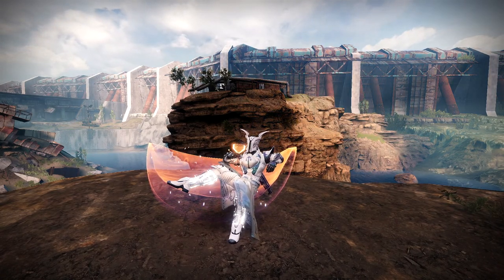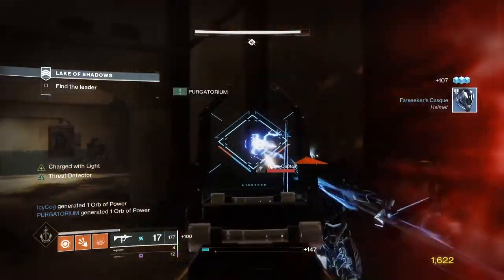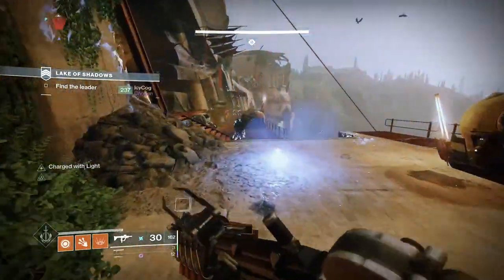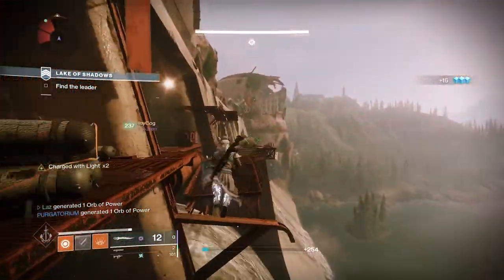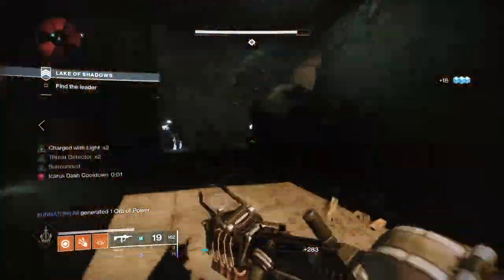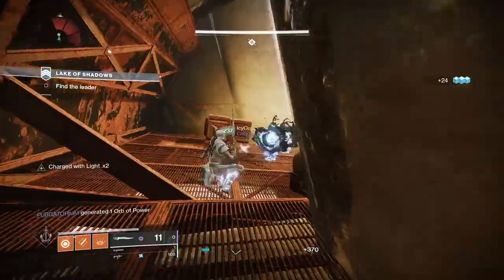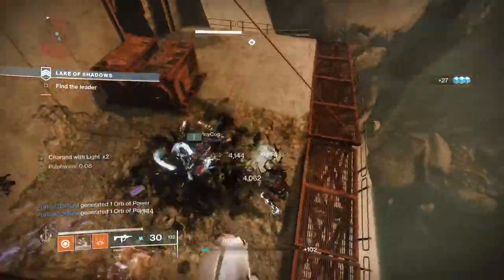So why do I think this doesn't pair well with High Energy Fire? In my experience, you kill more enemies more often than you become quote-unquote one-shot. So no matter how many stacks of Charge With Light you've built up, odds are you're eating through them with your weapon kills. And once that time comes where you really need the damage resistance, you are now out of charges. Survivability is far more important than the damage you could potentially be doing — your potential damage output does not matter if you can't stay alive long enough to do the damage.